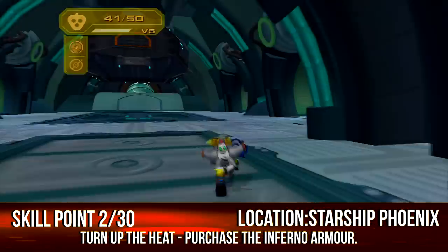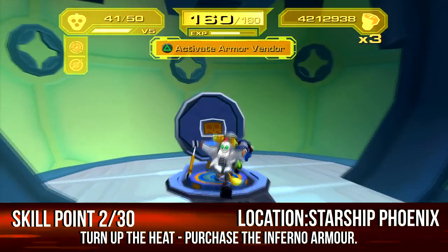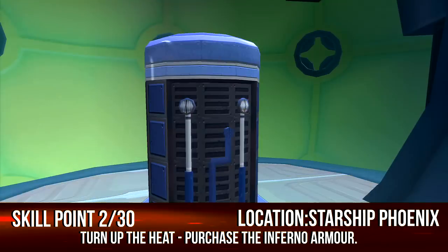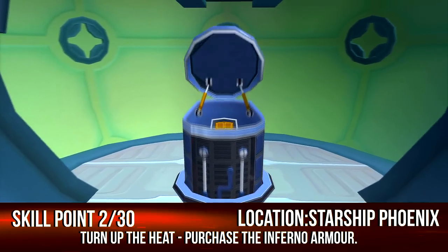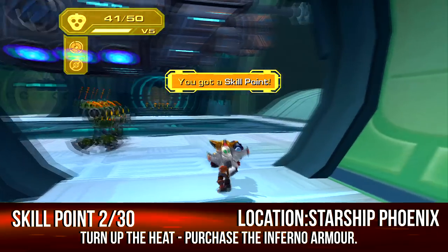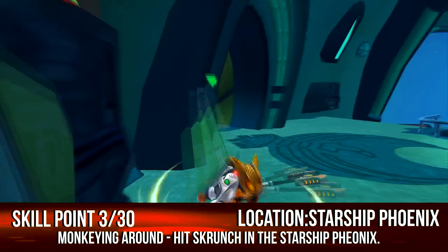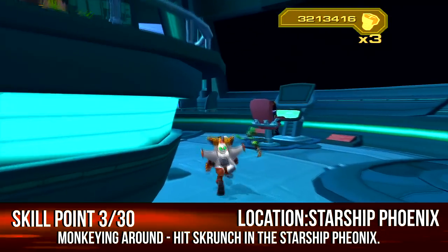Then head to the Starship Phoenix — there are a lot of skill points here. Buy the inferno armor; some people may think it's expensive but when you go into challenge mode it's very easy to get. This game is very easy when it comes to getting bolts — there are so many planets you can go to. It's perfect timing too because the armor is really strong. Also head to the front deck and throw your wrench.